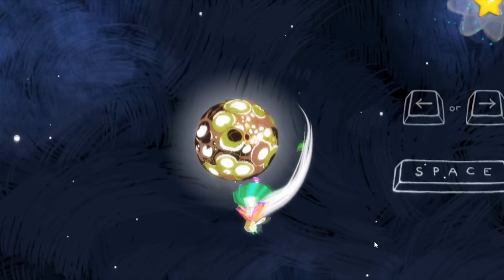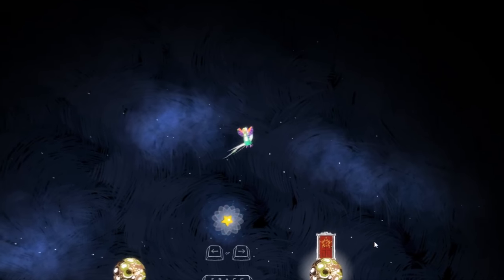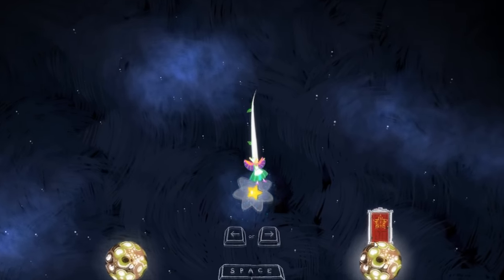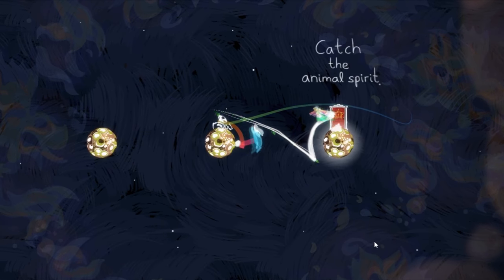Gameplay has you orbiting planets in order to collect stars, using gravity to help you, so you can move on to the next level. Some levels also involve finding animal spirits and reuniting them with their bodies.